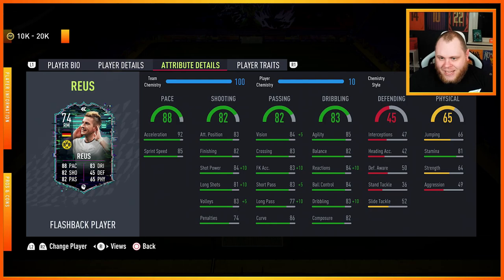Dribbling-wise, very, very competent. 85 agility, not too bad. 82 balance, that's decent. Good reactions, good ball control. Dribbling, if you use a Maestro, gets plus 10 to 93. Composure, I believe, has been better than a lot of different silver cards we've seen so far — and that's at 82. So you look at this card and think, where do the weaknesses come in? Obviously aggression is only 49, not that great. His strength is low as well, and his tackling is beyond mediocre. So if you expect him to be a defensive winger or win the ball back — he's simply not going to do it.